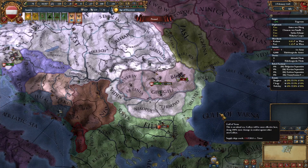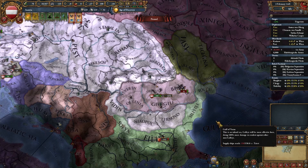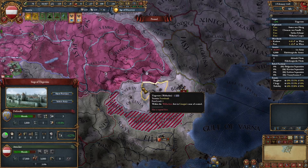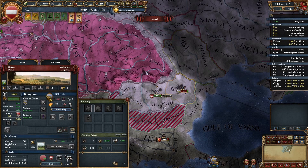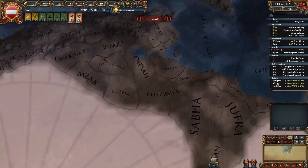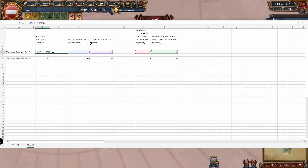As an example of how you would use this formula, let's consider Austria attempting to force Wallachia into the Empire. Currently there are two provinces of Wallachia's that border the Empire. He has five total provinces and a total dev of 46. So that's 46 total dev and two provinces that border the Empire. Applying the formula: 46 times 2, divided by 10, you get 9.2.